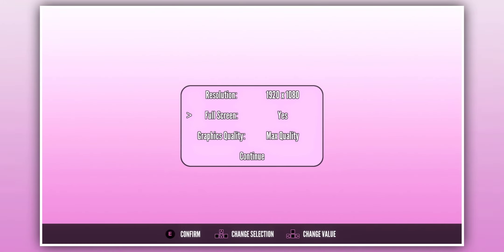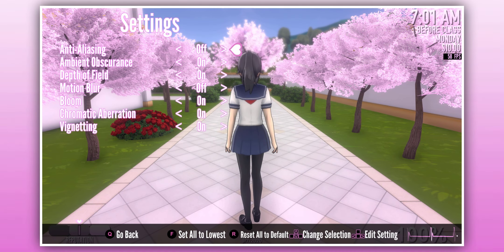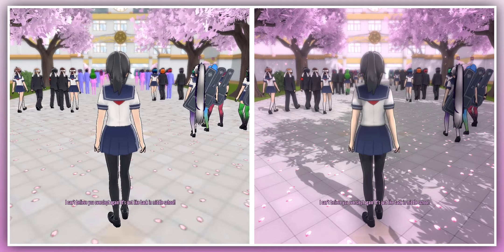In the demo, you can change the graphic setting in-game, although there is still an option to choose the graphic setting on startup. The in-game setting provides more graphics options to choose from, making it easier for players with a slow computer to properly enjoy the game.